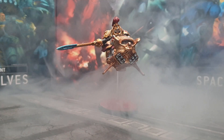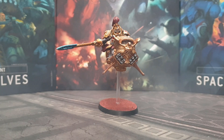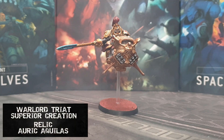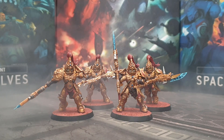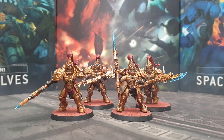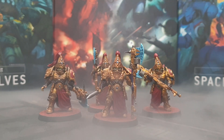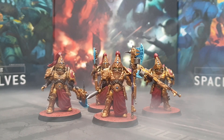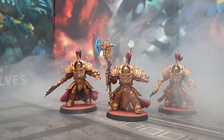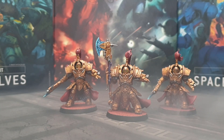Starting with the Adeptus Custodes, they are under the sub-faction Dreadhost. They are led by a Shield Captain on Dawneagle Jetbike; his warlord trait is Superior Creation and his relic is Auric Aquila. Onto the first of two four-man Custodian Guard squads, all equipped with guardian spears. Four Custodian Wardens all equipped with castellan axes. We also have a three-man Alara's Custodian squad all equipped with castellan axes.